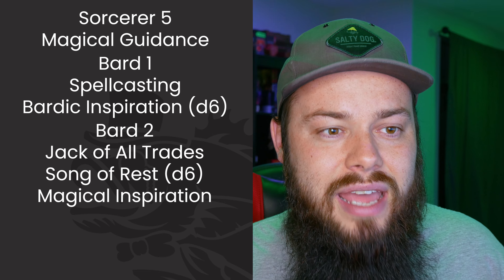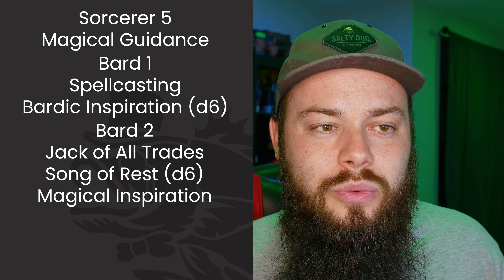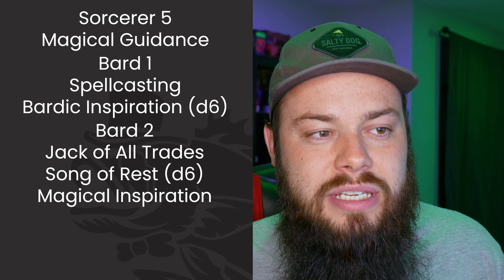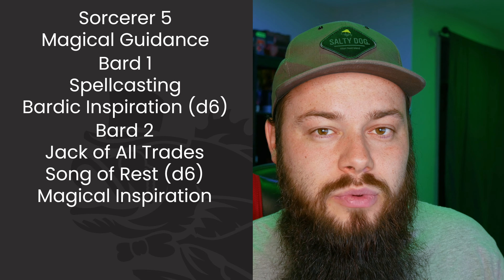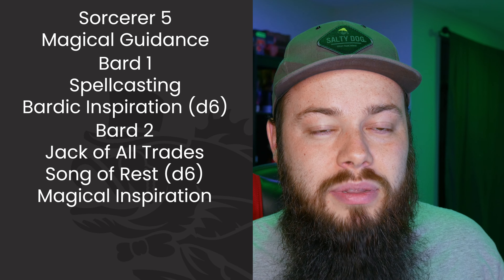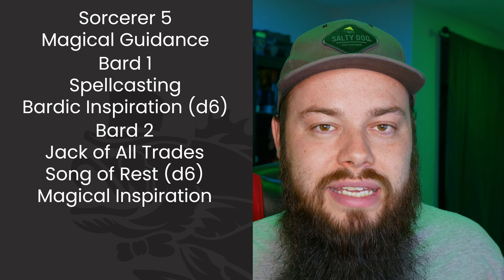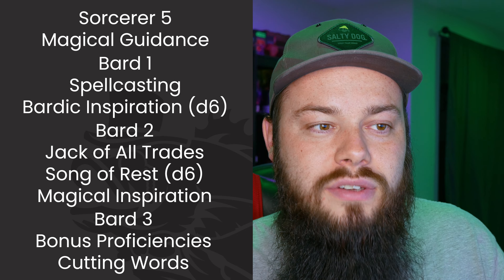At Bard 2 we get Jack of All Trades, Song of Rest, and Magical Inspiration. Magical Inspiration expands to damage and healing rolls but doesn't reduce damage directly, so we can't stop here. Jack of All Trades is a great pickup since it applies to most skills — and don't forget, it also applies to initiative, which most people overlook.